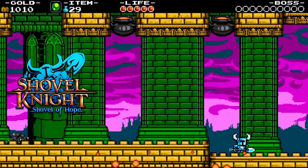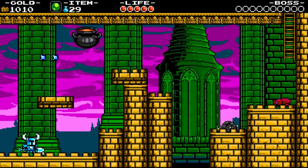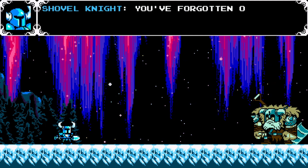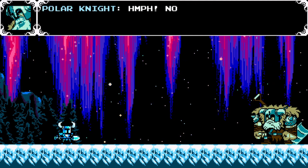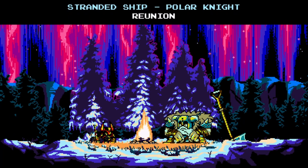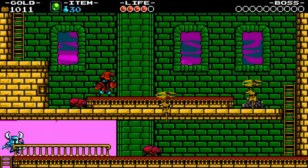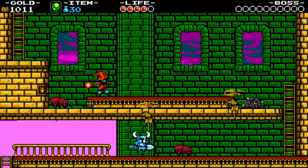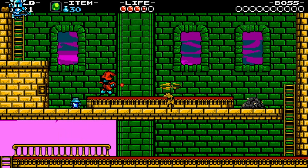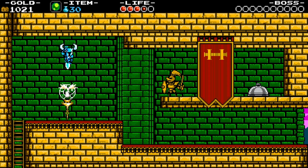Trio of Knights. Through the campaigns Shovel of Hope, Plague of Shadows, and Specter of Torment, we learn that Shovel, Black, and Polar Knight all were part of a group of some sort. They all have dialogue in these campaigns where it's shown that they knew each other, and in the ending cutscenes for Polar Knight there is some connection made as well. Polar Knight broke some sort of code of honor by joining the Order, and there is some distance between Shovel and Black. They all share similar traits such as weaponry, moves, and horns on their helmets. It makes you wonder how a campaign with Black Knight or Polar Knight as the protagonist would have gone — maybe it would have been a prequel showing the three working together.